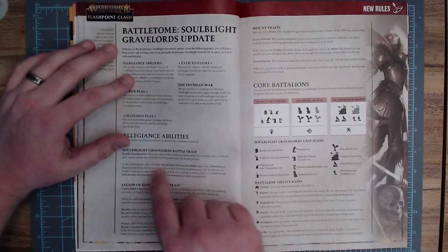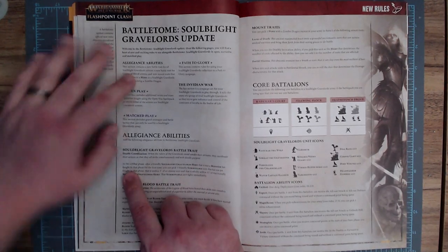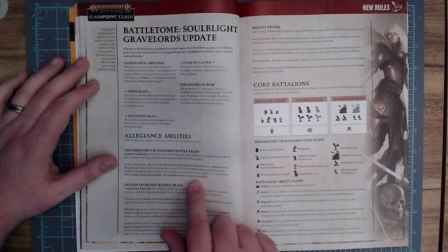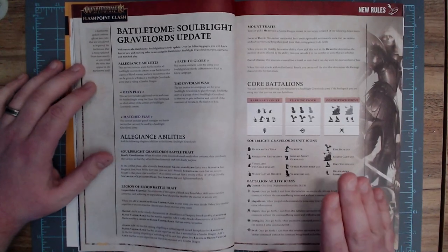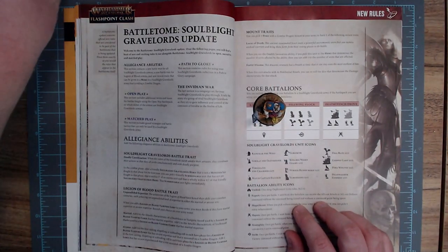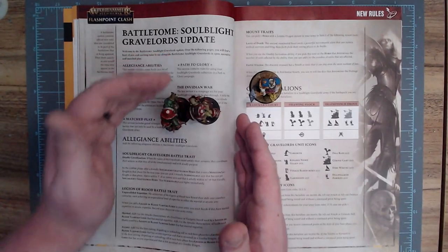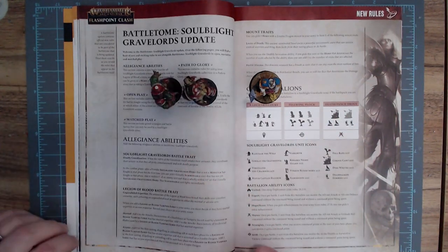Their core battle trait: in the combat phase, after a friendly Soulblight Gravelords hero that is not a monster has fought — meaning they can't be anyone on a Zombie Dragon or Terrorgeist — for the first time in that phase, you can pick one friendly summonable unit that has not yet fought in that phase, that's within 3 inches of an enemy unit and wholly within 12 inches of that friendly hero, and they can fight. It's very wordy, but it's saying something simple. If your hero fights and there's a summonable unit wholly within 12 that's also in combat, no matter who they're fighting — could be a totally different unit — they can jump the order of activations and fight immediately.